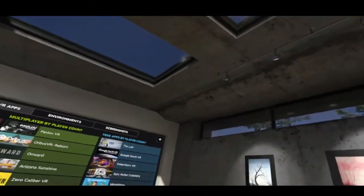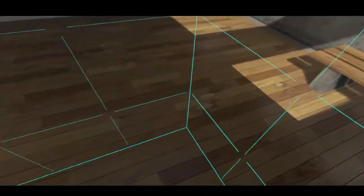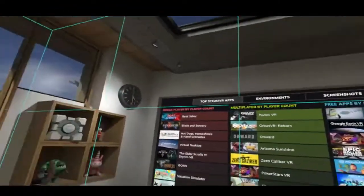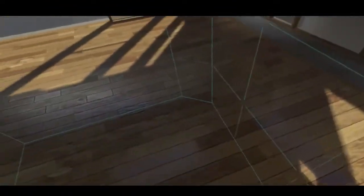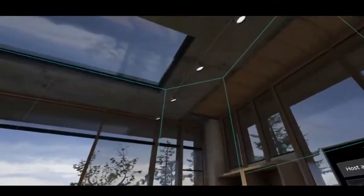You will not be able to perceive your surroundings while playing the game. For this reason, we ask that you stay within the blue grid while playing. The blue grid represents the physical play area in the real world. If you go beyond the blue grid, you're in danger of hitting the wall or someone else in the room.